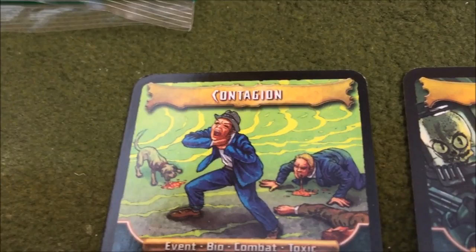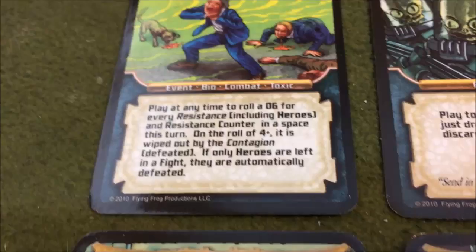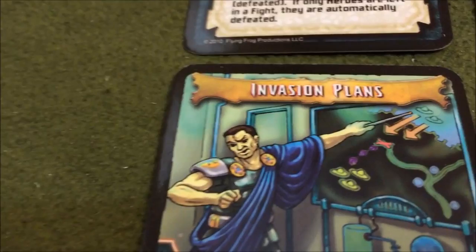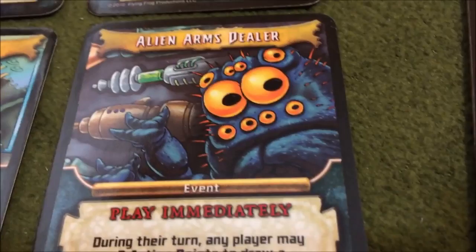I should have used Contagion last battle - I might have been able to get out of that fight. But I'm going to remember that I have Contagion, so it's still going to come into play. Let's see what we got: first of all, I drew another Martian Recon where I can redraw another location card, and Invasion Plans where I get to roll an extra die and choose which one to use.